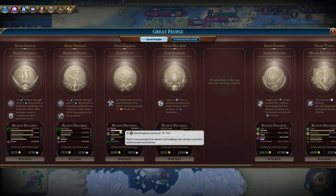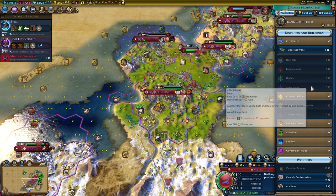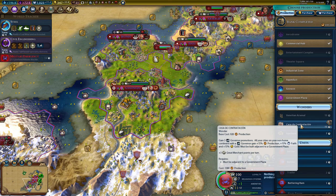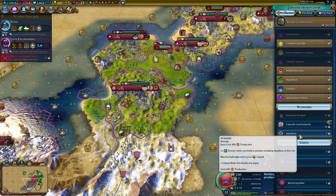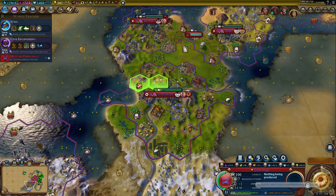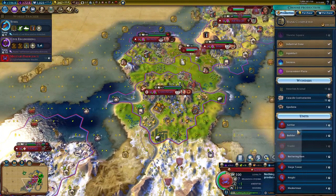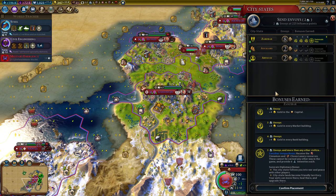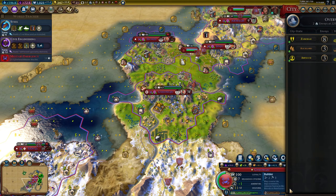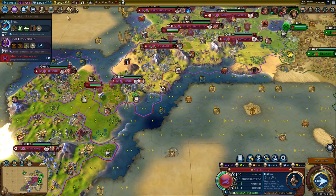We'll probably get this great engineer. We could build... I think we just go builders, and let's do triangular trade because we'll get four more gold for every market and two production for every workshop. That should help - yeah, look at that gold now.